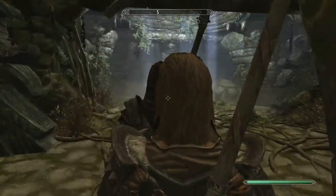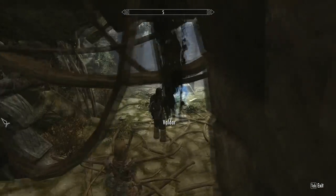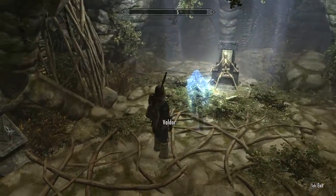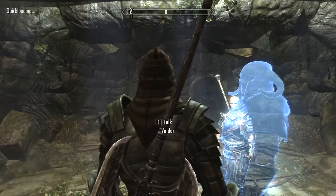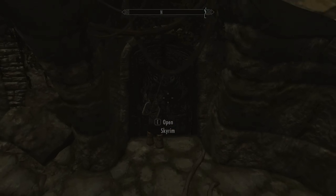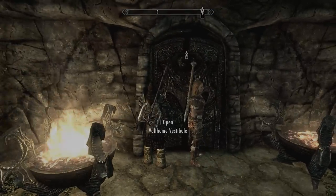The first thing you're going to encounter is this ghostly apparition guy, and he's going to go through his whole spiel. Eventually he just opens up a door — not this door. For some reason I got turned around and went right back out the same door I came in. So turn back around and go through the right door that he opened, and don't do that stupid move that I just did.